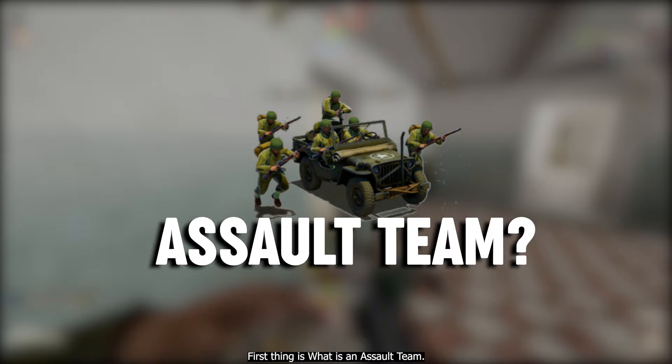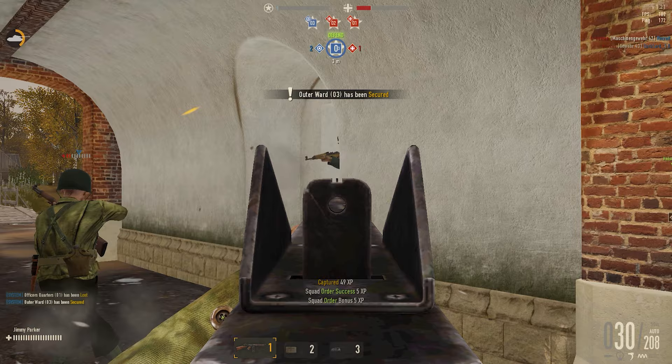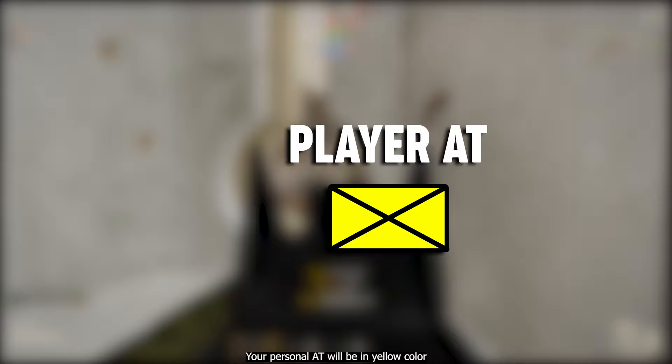What is an assault team? For all the beginners, an assault team is a collection of resources like infantry, vehicles, tanks, planes, etc., which allows players to use those resources in the battle. Your personal AT will be in yellow color, friendly ATs in blue and green color, and enemy ATs will be red colored.